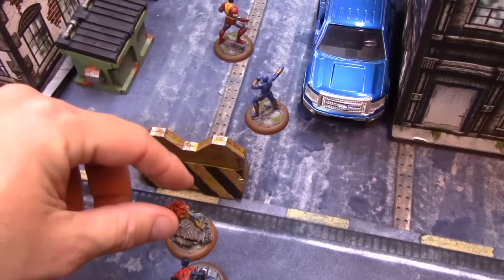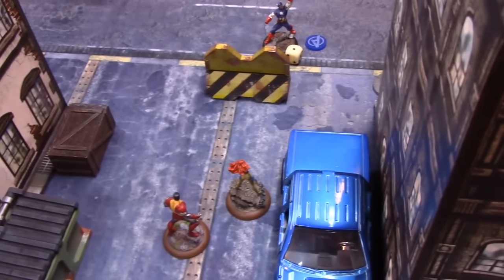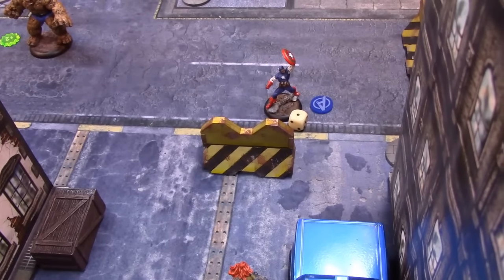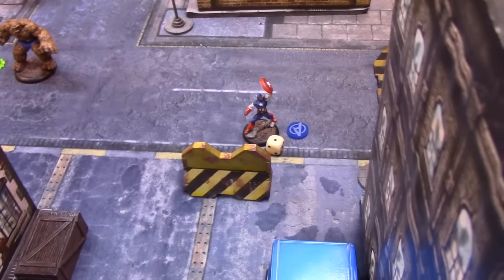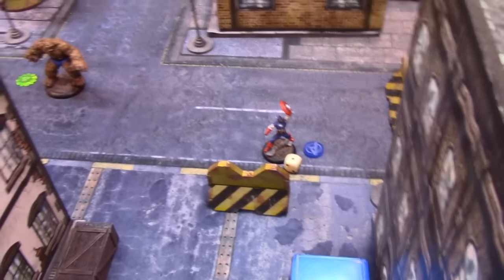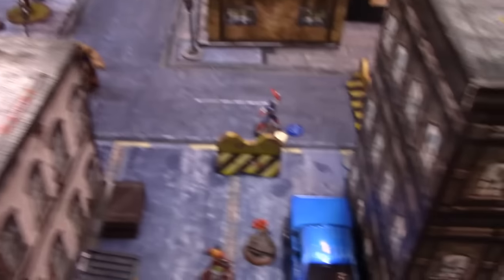Jean Grey is my next activation. She moves up using three power and fly. She then uses an overloaded telekinesis on that barricade, targeting Captain America. But we're going to use a shield block. So she rolls to see if it goes off — agility nine, and there's an eight roll, so it is definitely stopped.